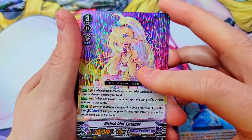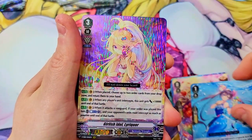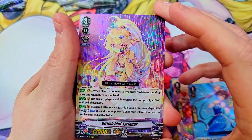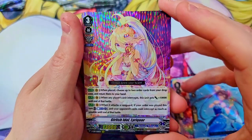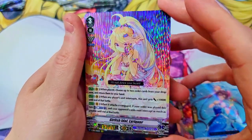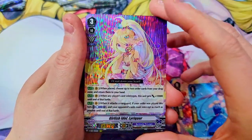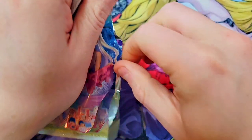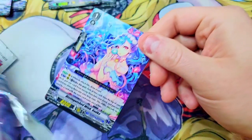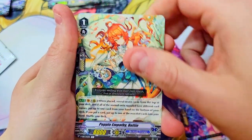We got a triple rare — wait, did we pass it? That was our holographic. Just a double up but a nice triple rare — Girlish Idol. I think this one has a little bit of value. Look at that holographic shining, it really just lets that card move — that is sick, I like it. Alright, two packs left. I'm gonna close my eyes and not look — you'll just have to trust me on this one. Bang, nope, nothing on that one.